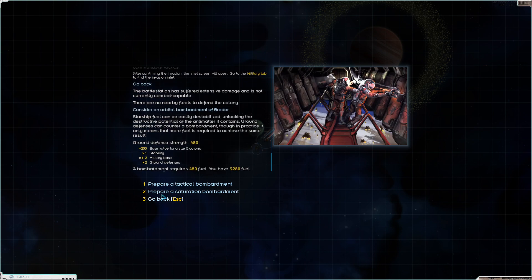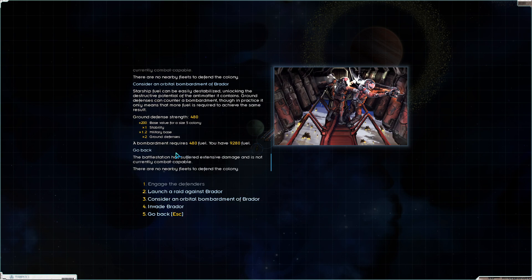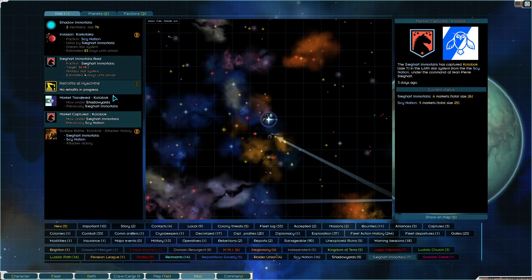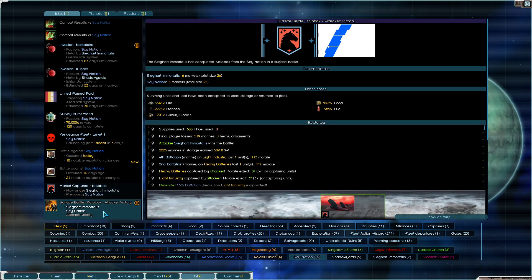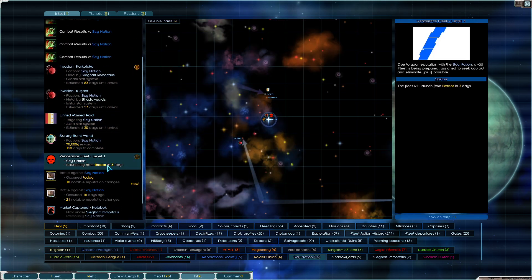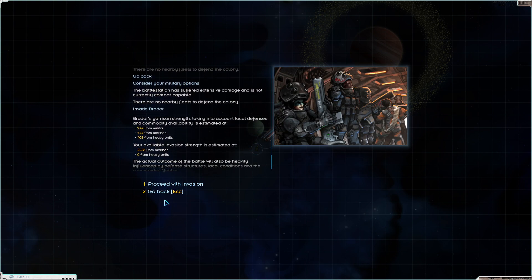Let's play it safe. My first question is how much time do I have? How long until Psy Nation launches a vengeance fleet? There's a surface battle - so many notifications. Launching from Braudor in three days. Let's go now. We don't have time to bomb it out. If we're going to pass this planet on to somebody else, then we should be able to take it. So, invasion.